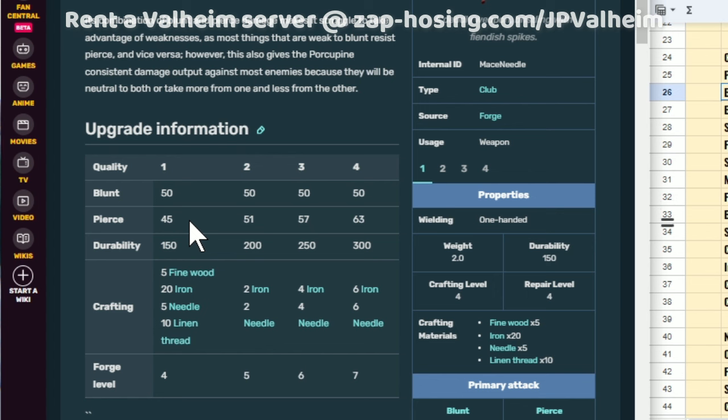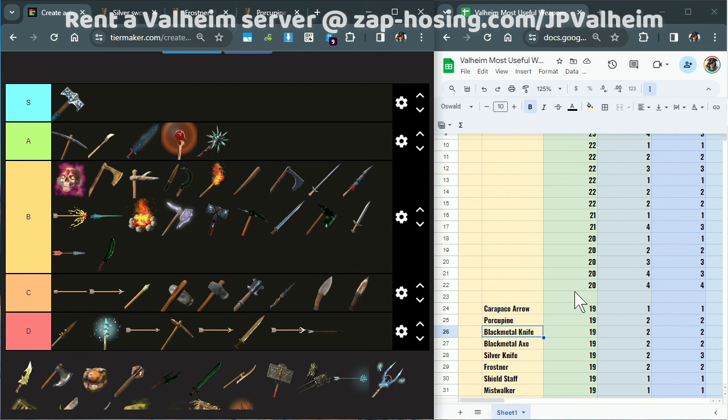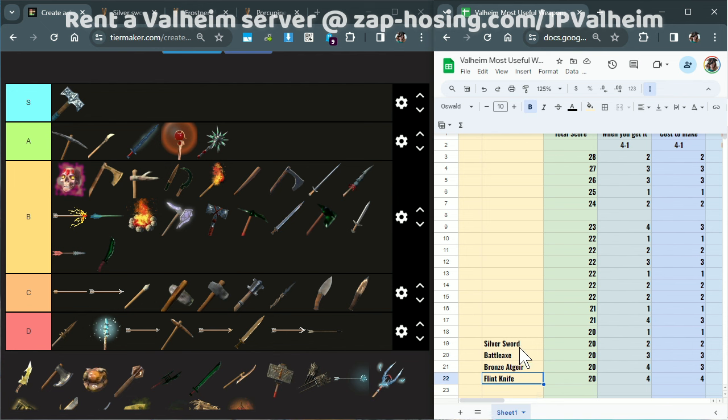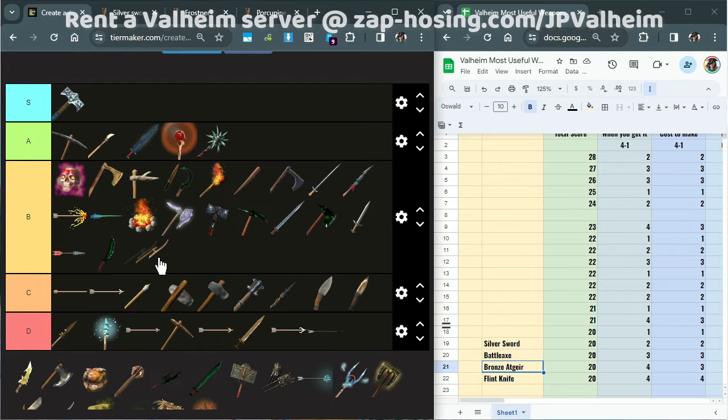You'll find that the Porcupine is crazy good at killing loxes, for example — especially if you combine it with a shield and you stun the loxes, it almost feels a bit sad. So Porcupine, up in A tier. Now we'll move on to the A tier items in the point system. The first four of A tier are the Silver Sword, the Battle Axe, Bronze Atgir, and the Flint Knife. I already placed some of these. The only things I haven't placed yet are the Battle Axe and the Bronze Atgir. You may be asking why the Bronze Atgir is so far up here — I may have said there's no Bronze weapons worth making, but the Bronze Atgir, if anything aside from the Bronze Axe, is probably the only one.